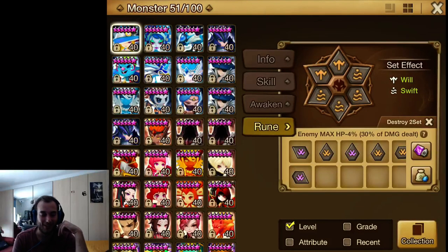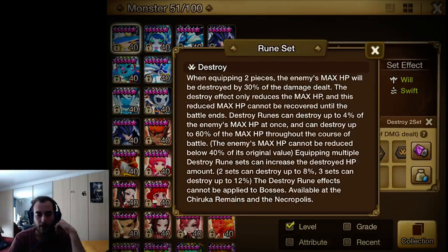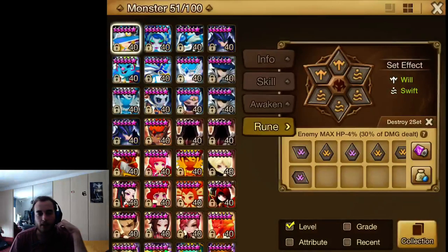We're starting with destroy runes because they are useless. What they do is destroy the opponent's HP by 30% of the damage dealt — they reduce the effective HP the monster has. So if a monster has 10,000 HP and you hit them for 10,000 damage, it makes them have roughly 7,000. It just reduces the HP.